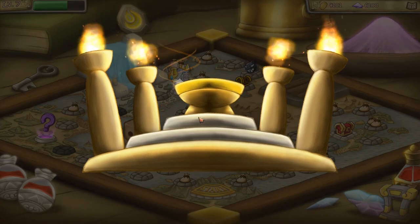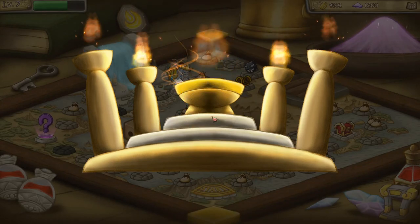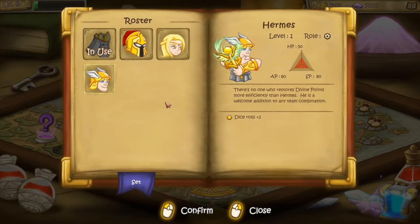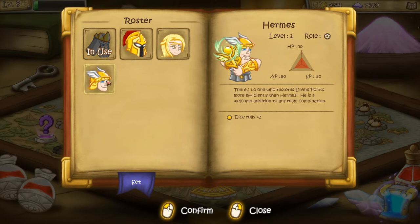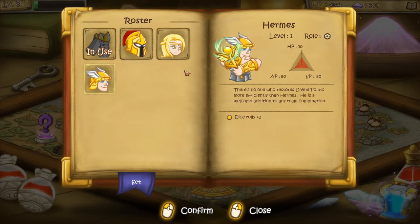We gained some extra dust and we have gained Hermes. There's no one who restores divine points more efficiently than Hermes — he's a welcome addition to any team combination and increases dice rolls. He seems to have 80 spell power and 80 action points, so he might be a really good all-round character that can do everything. I'm thinking of switching him for Zeus. We're going to nickname him Juju's, and now let's do another expedition.